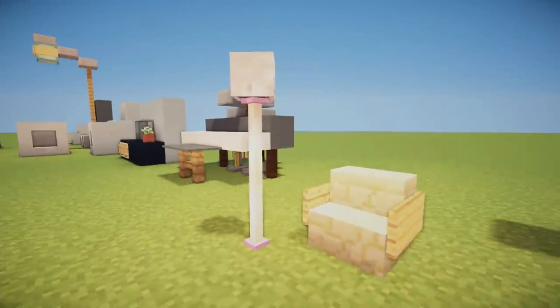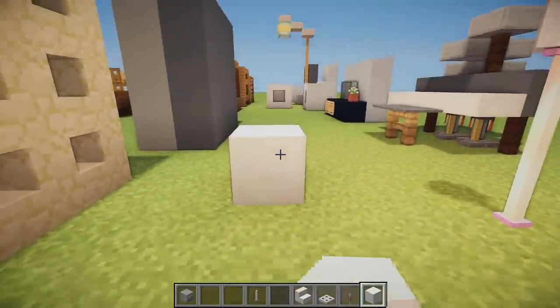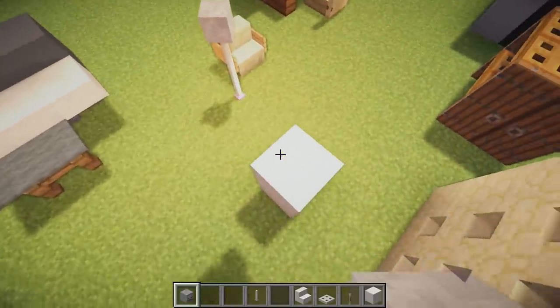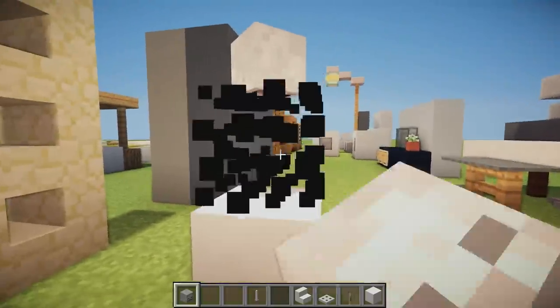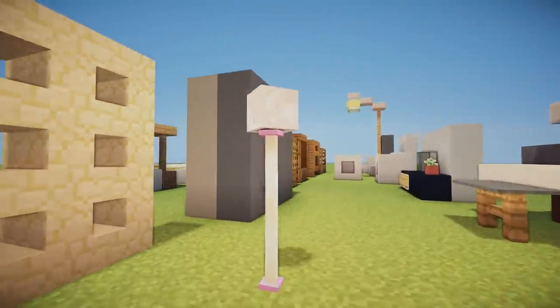We then have an awesome reading lamp and reading chair. It's basically two end rods with a skeleton skull on top — you can use any head, but the skull goes well with the end rod color. It actually emits light because it is an end rod, which is really cool.